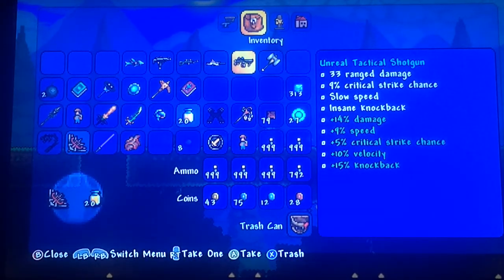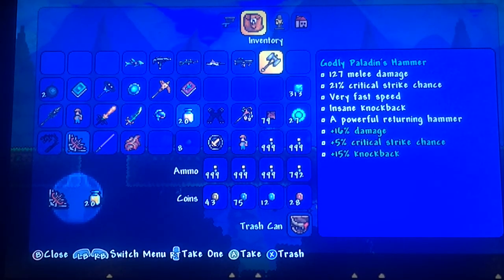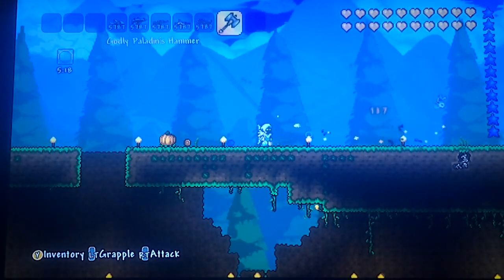And then Tactical Shotgun: 33 range damage, 9% critical strike chance, slow speed, insane knockback — plus 14 damage, plus 9% speed, plus 5% critical strike chance, plus 10% velocity, and plus 15% knockback. And then Paladin's Hammer: 127 damage, 21% critical strike chance, very fast speed, insane knockback — plus 16% damage, plus 5% critical strike, and plus 15% knockback.